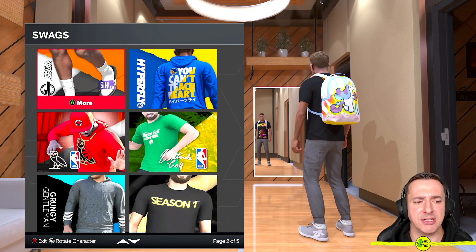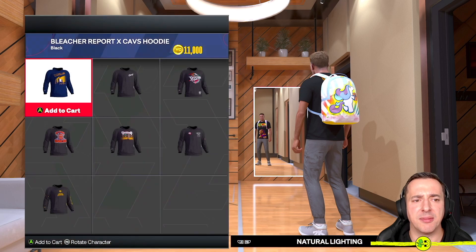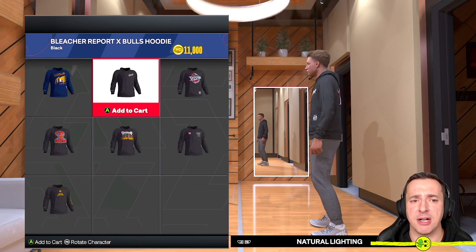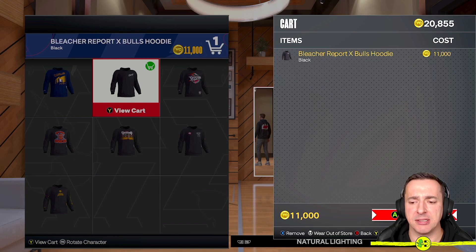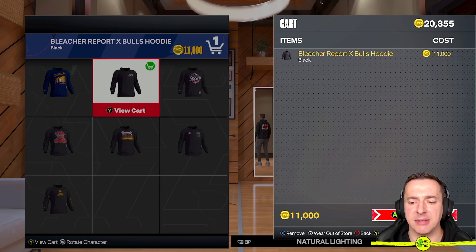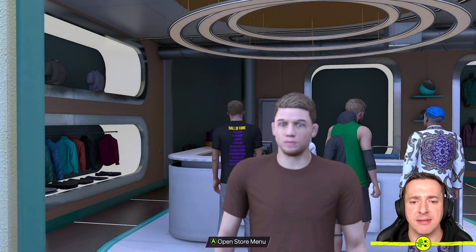I will buy something here just to show, as that was the point of the video. I'm going to go with the Chicago Bulls hoodie at 11,000 VC since I'm playing for the Chicago Bulls. Down the bottom left-hand side you can see it says A to add to cart — that's now showing there. View the cart with Y, and hiding behind my head is A to buy it. Do I want to buy it? Yes — and there we go, that is now mine.